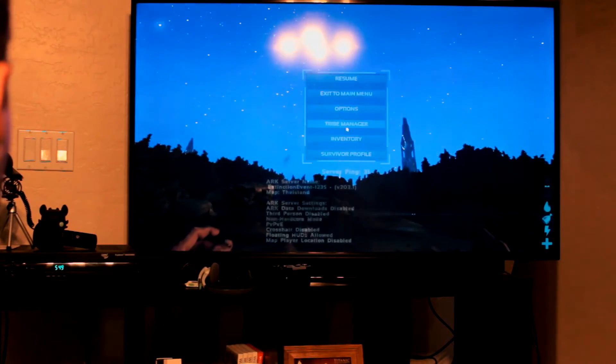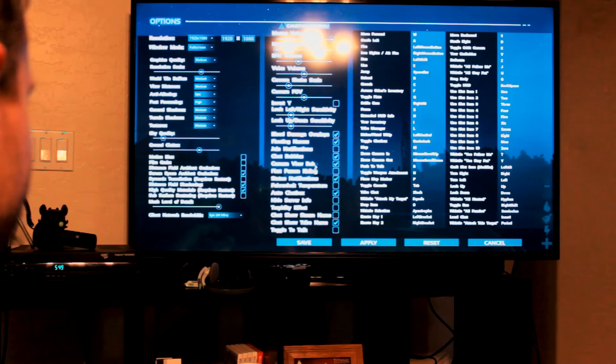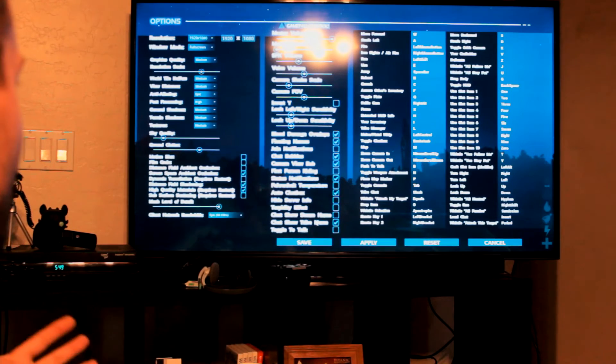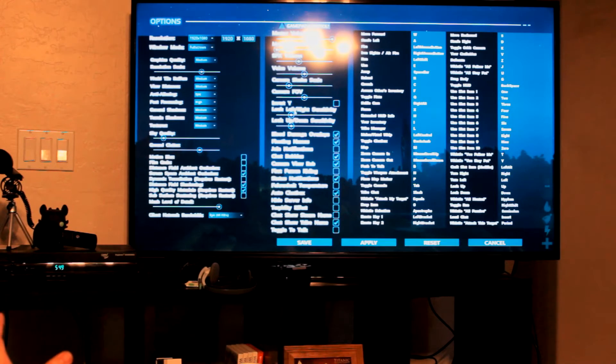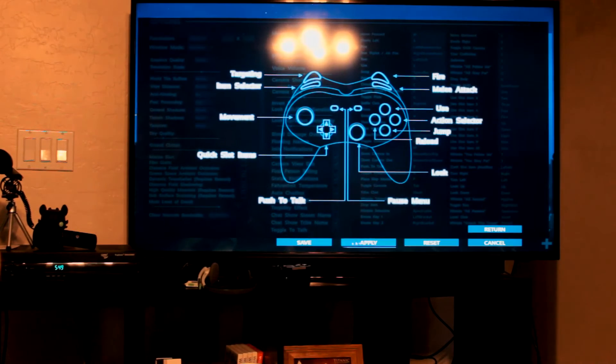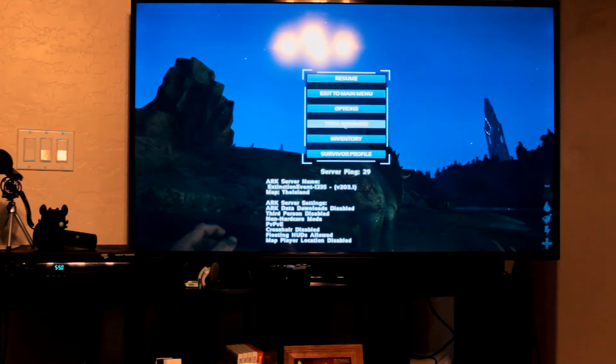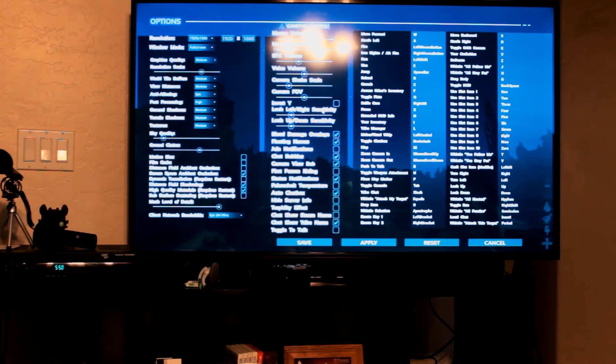It doesn't even mention the 960, so whatever — we'll leave it on medium. Options — I meant to turn down the mouse. There's like a little bit of mouse delay, kind of. It's not bad but it's noticeable — you can tell it's just a little bit behind what you'd expect. Let me see if there's anything for the mouse in options... I don't see a mouse sensitivity setting.